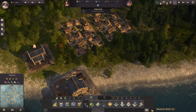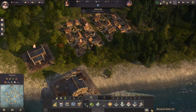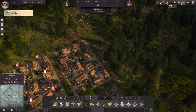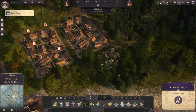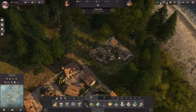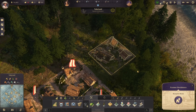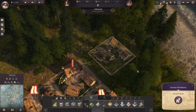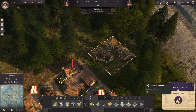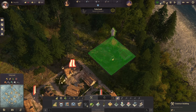The last thing to cover is Blueprint mode. Blueprint mode is typically off, but when you turn it on and go to build something, it puts down a silhouette of the building without using any resources. It's great for laying out a new part of town when you don't want to commit resources yet. When you're ready, you can just hit the Upgrade button to convert the blueprints into real buildings.